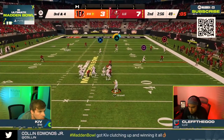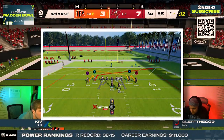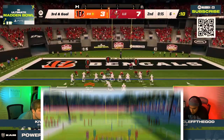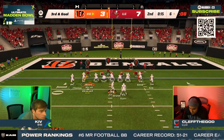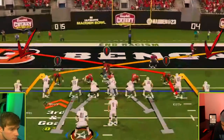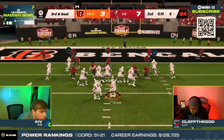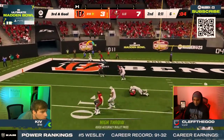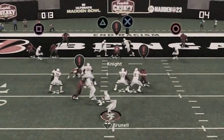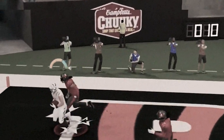That didn't faze Kiv as he moved down the field into scoring position. On third and goal he called setup number two — the double slant. Coming out in bunch, Kiv audibled to the tight offset formation into the play PA Shot Seams. He put both outside receivers on hitches and the inside wide receivers on slants. Just before hiking the ball, he motioned over the running back, throwing Clef the God for a loop, allowing the slant to get open. The zones sucked in, opening up the slants, and Clef could only cover one with his user, leaving the other wide open for an easy read.